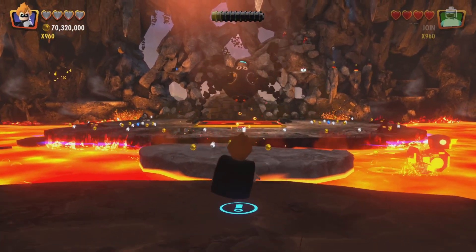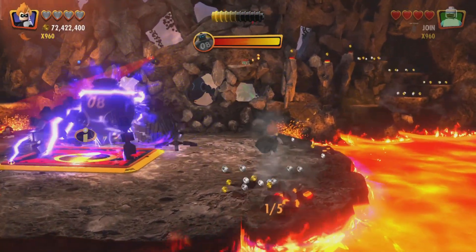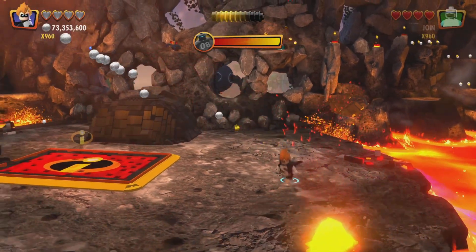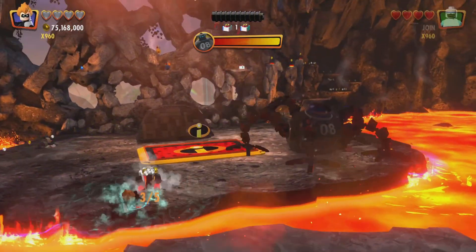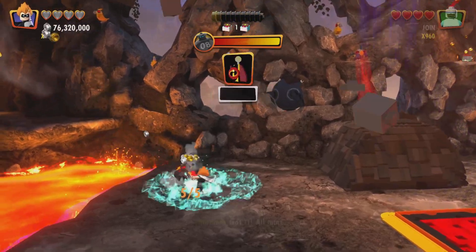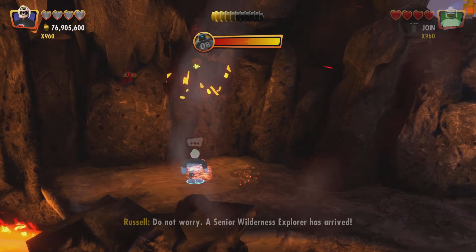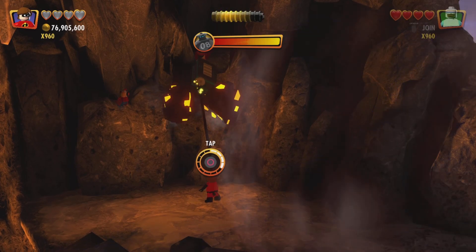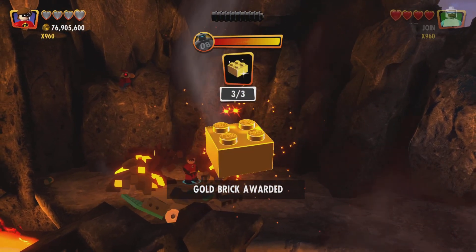Alright, so here we are in the next lava area. What we are going to need to do is go and destroy these lava rocks — there are five of them all around this first starting part. There is the second, third, fourth, and fifth out of five, giving us our ninth minikit. And then fly over here and switch on over to Elastigirl, and pull down here. Boom, there we are — that is everything for this level.